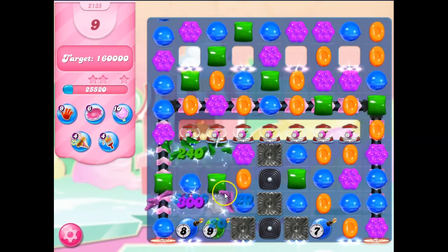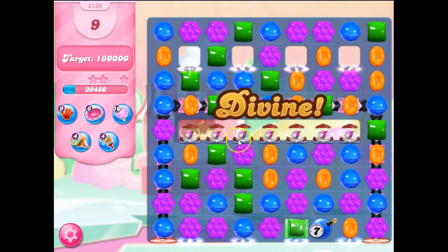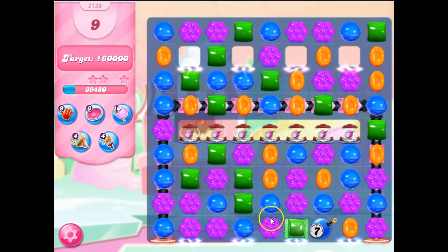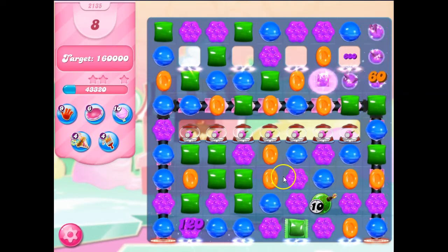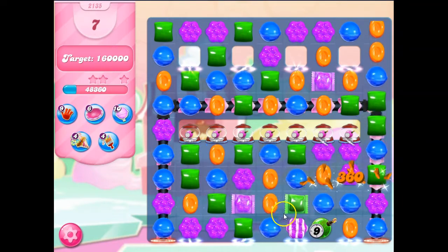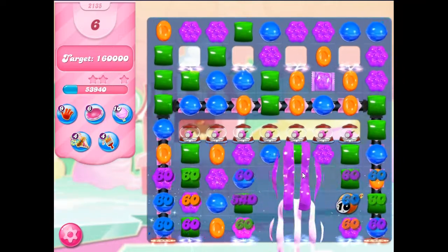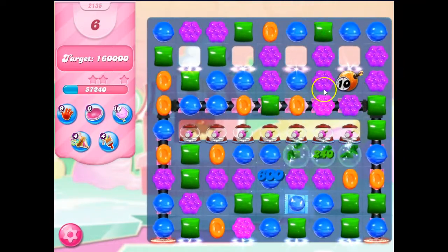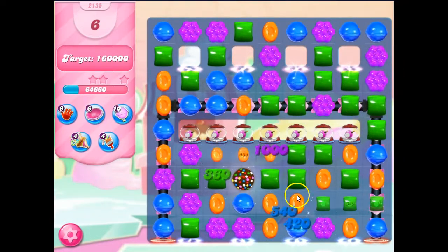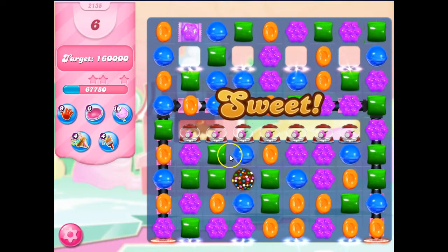Look at this, I'm getting a lot of good cascading. The best way to get points on a points level is to match a color bomb with the most prevalent ticking time bomb color. I only have one ticking time bomb on the board, but I got a nice boost of points here. This is going to be even better if I can reach it — and now I have a color bomb.